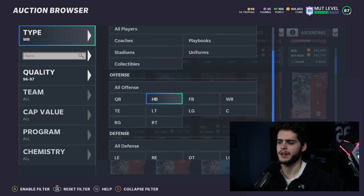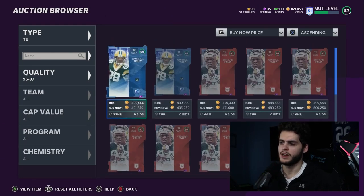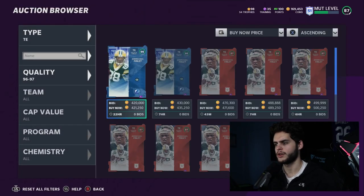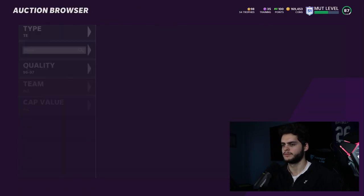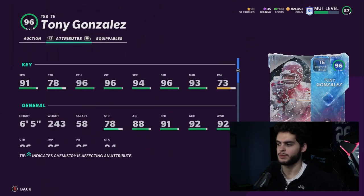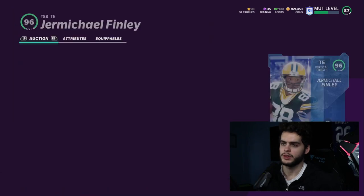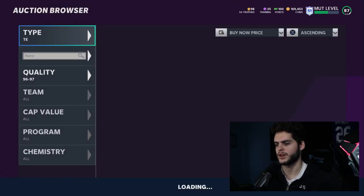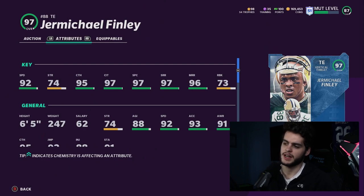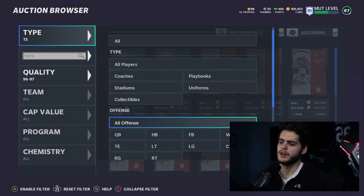At tight end, they've been giving us really good options around Christmas — Tony Gonzalez and JerMichael Finley are the top two right now. Finley was the Madden goat early in the year; he gets 92 speed on the LTD version. Tony Gonzalez gets 91 speed but can be powered up, so they're very similar. Finley gets really close to 99 stats and will hit 99 route running — I think Finley is the best tight end option.